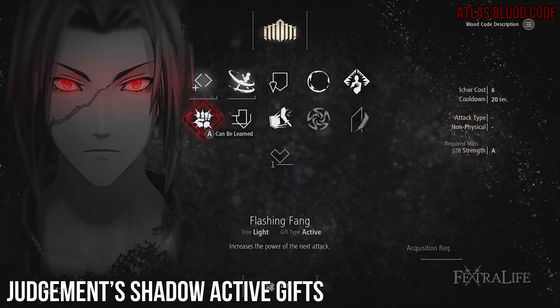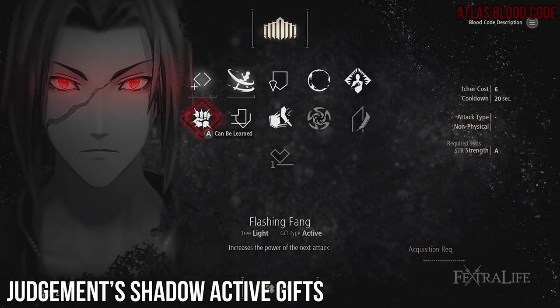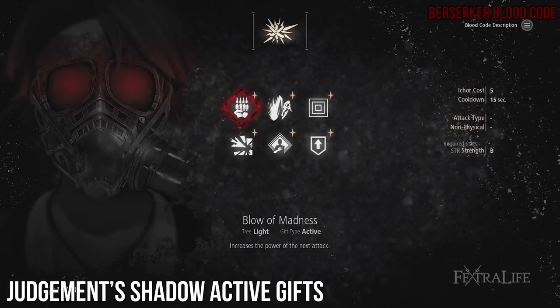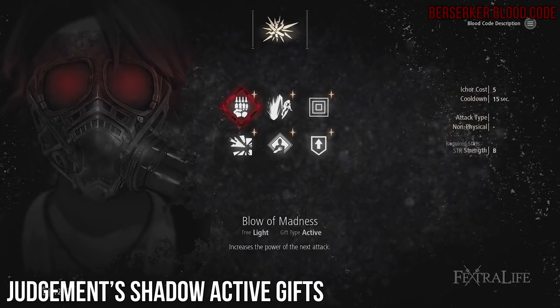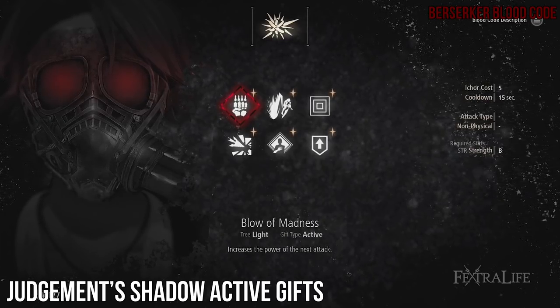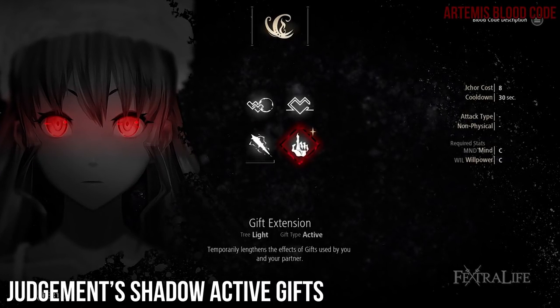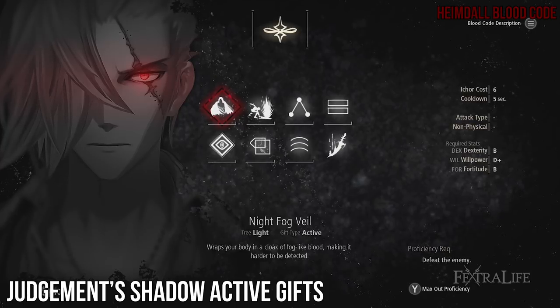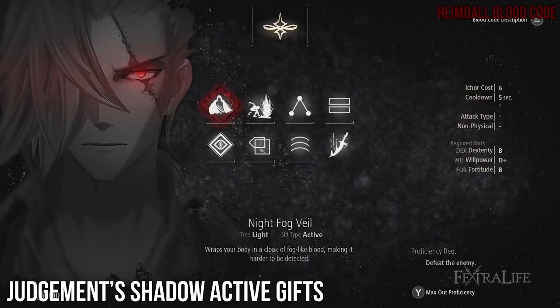Flashing Fang: this gift will give you about three times the damage of Blow of Madness, so you want to use this one first if you don't have much Icor. Blow of Madness does the same thing as Flashing Fang, it's just less effective — use this earlier on in the game if you can't use Flashing Fang to kill harder enemies. Gift Extension: it increases the duration of your buffs by 50%, and since we use a lot, it comes in handy. Night Fog Veil: this is the gift that brings the whole build together. You won't get it until you defeat Successor of the Throat, so it'll be a while. However, once you get it, this build will be all but complete.